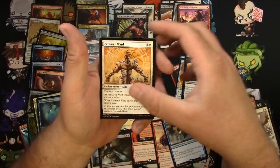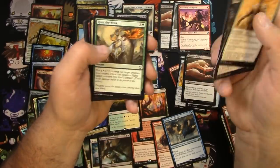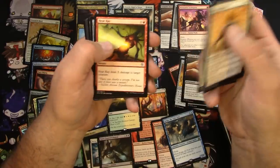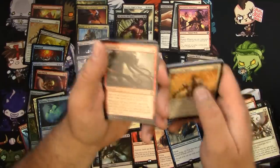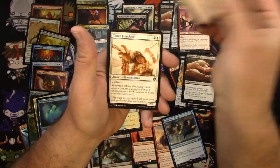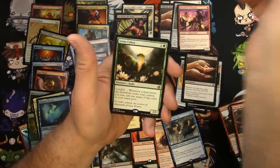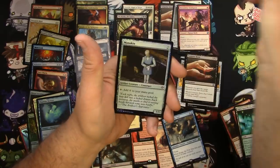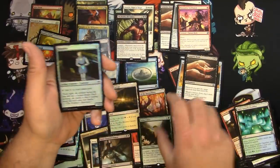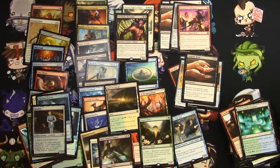Festering Newt, Hunt the Weak, Heat Ray, Baloth, Surreal Memoir, Topan Freeblade, Simic Growth Chamber, and a Lotus Cobra — not bad. Foil Mannequin. So hey, that turned out pretty good — I'll scan this up and be back with the total.